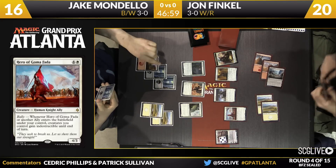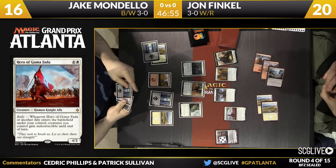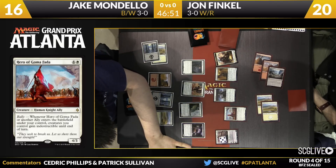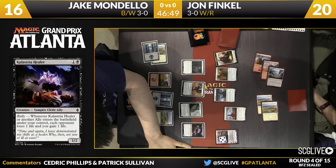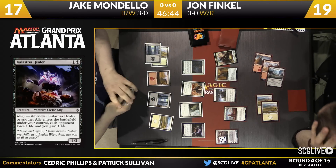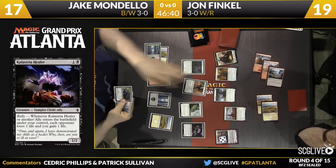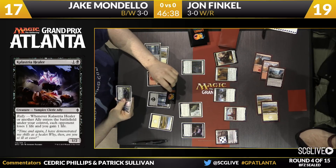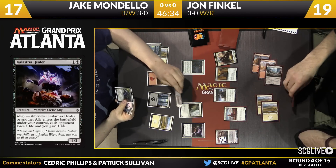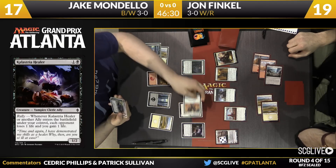Mondello with a small red splash — you can see he's got a Mountain in his deck, it's on the battlefield now. Let's see what this play is going to be. It's a Cloistered Youth — Cloistered healer. This is quite the uphill climb for Jake Mondello. It looks like the Griffin is going to go towards Gideon. The splash in Mondello's deck is for an Angelic Captain. He also has a Pilgrim's Eye to go get the Mountain, so kind of a free roll there.